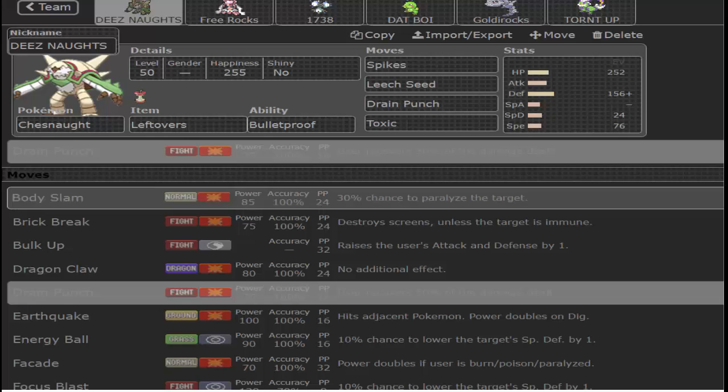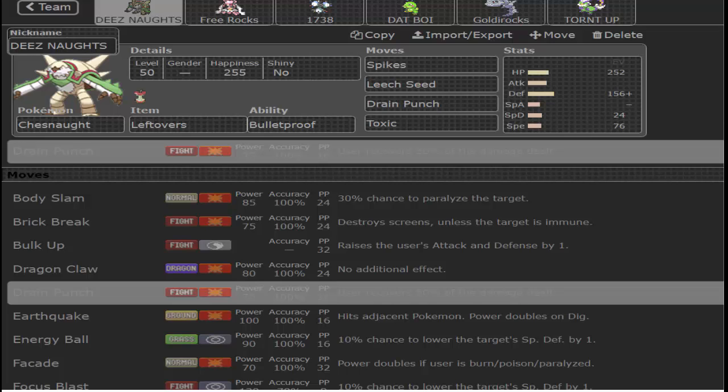What's up everybody, it's your boy chimp back bringing you guys my team building for the playoffs of the GBA against the Atlanta Halluchas. Here we got the Chesnaught. This is the first time I'm bringing Chesnaught against him. Spike, Leech Seed, Drain Punch, Toxic — Toxic is primarily so that I don't get set up on by the Salamence and so that I have a way to hurt the Porygon or the Florges should they come in.